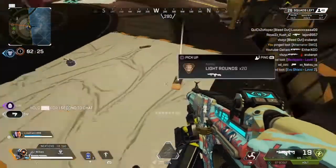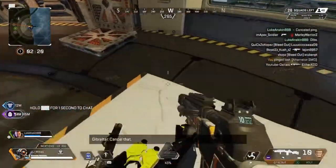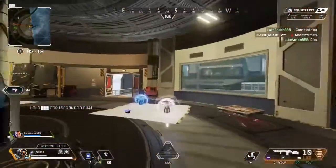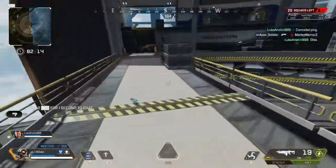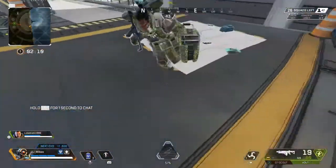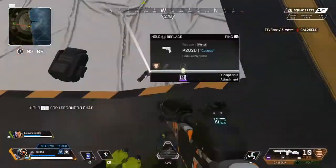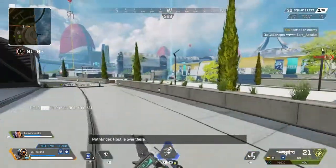There we go - Hammer Point rounds. I dropped the P20 back there so now I'm circling back around just to pick it up. I finally pick up the armor, run back over to the P20, swap out the G7 Scout for it. Found it - Hammer Point rounds. We just finished up looting.